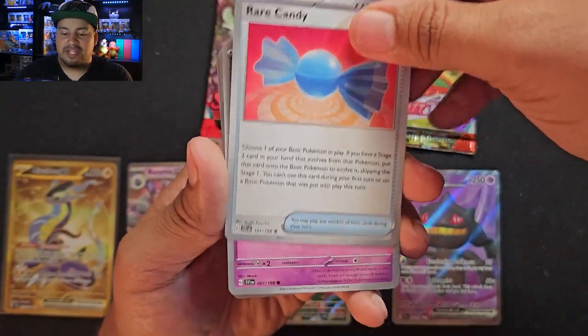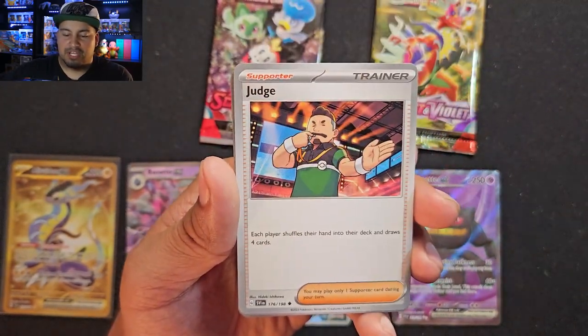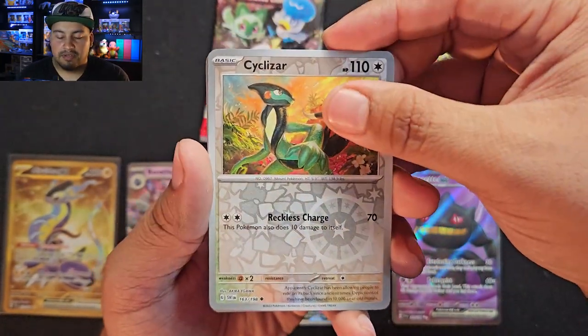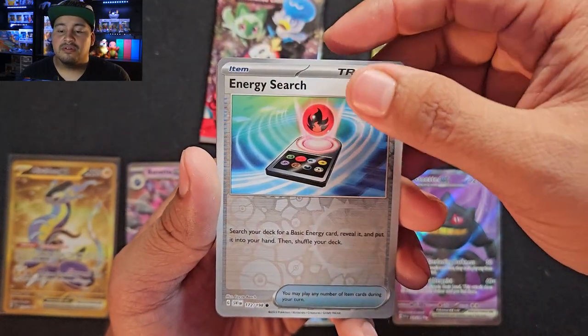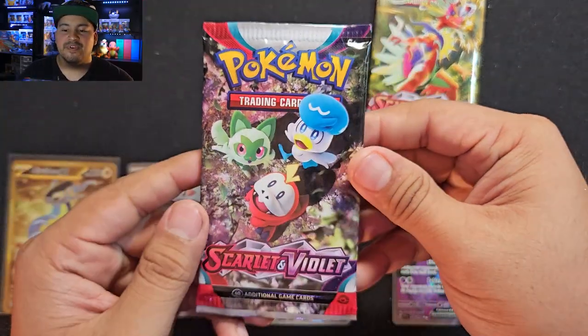Code — we got a Rare Candy, Fidough, Dedenne, Pineco, Wugtrio, Judge, Floatzel, Cyclizar, Energy Search, Arboliva, and a Dark Energy. Okay, final pack from Scarlet.